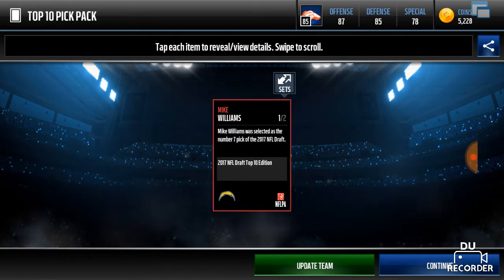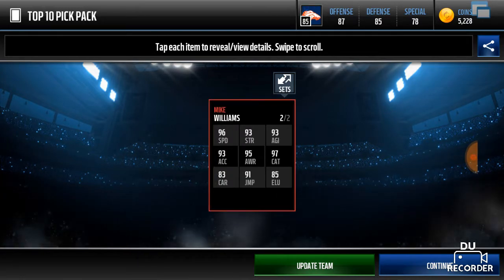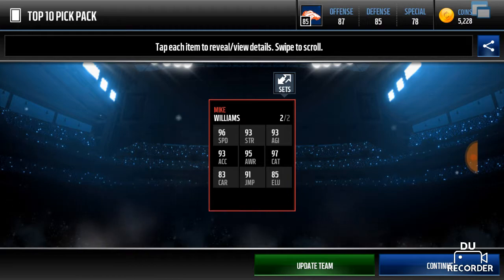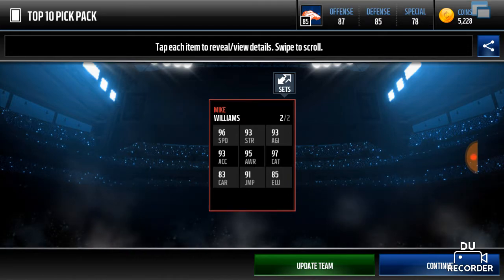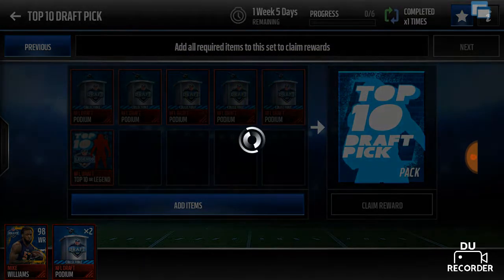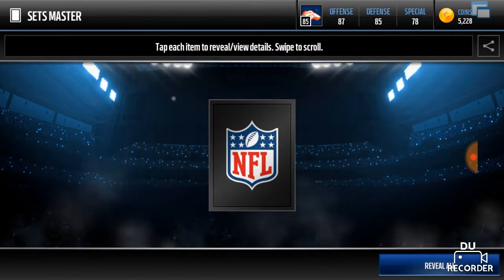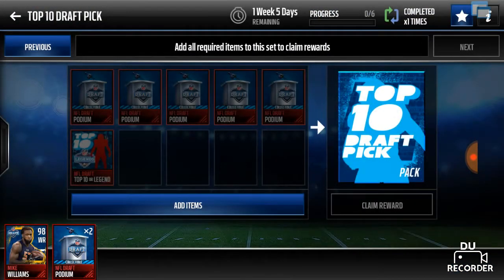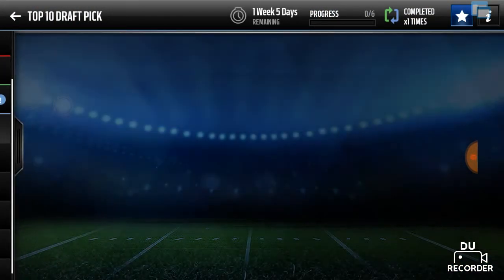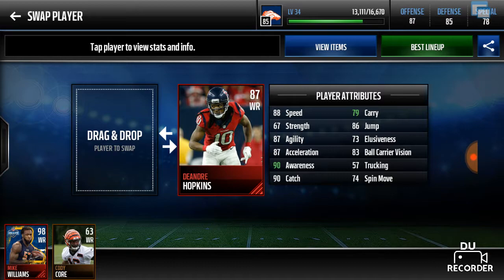And we got Mike Williams — okay, that's not bad. 97 catch, 96 speed, 93 strength, agility, and acceleration, and 91 jump. That is — alright, we got Setzmaster right here. That is not bad, I'm not disappointed with that. I'm gonna put him in right here with DeAndre Hopkins, and that brings us up to an 88 offense.